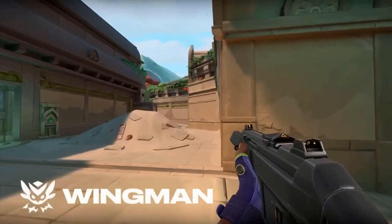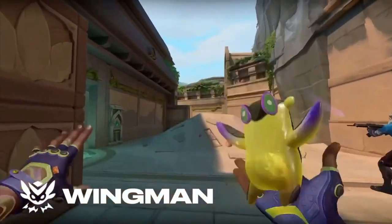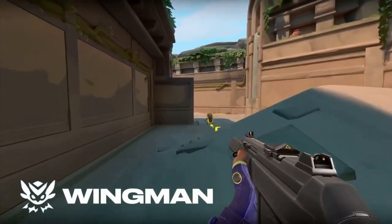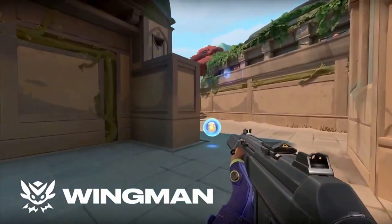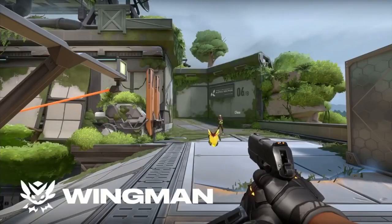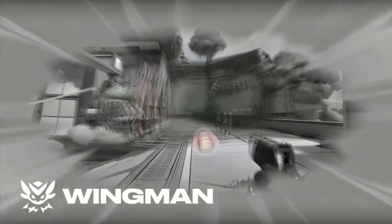Do you see a lot of the gameplay loop? Clear these spaces. There's going to be close-to-mid range — it runs forward, parkours all over the place. As soon as it sees an enemy, it'll jump up and clap its hands together and do this huge concussive bark. There's a cone of area that it affects, and anyone in that cone is concussed.